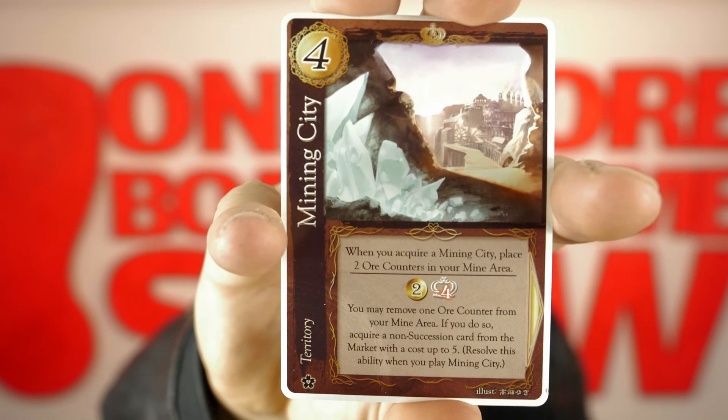Mining City. When you acquire Mining City, place two ore counters in your mine area. It has two gold and minus four of the crown. You may remove one ore counter from your mine area. If you do so, acquire a non-succession card from the market with a cost of up to five.